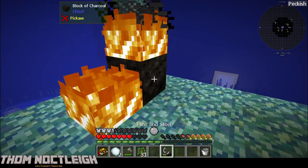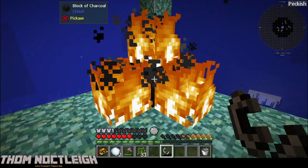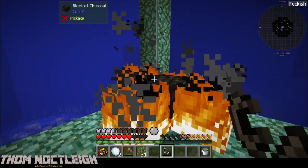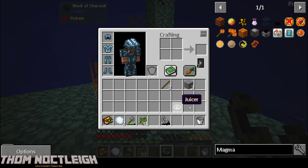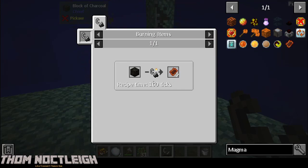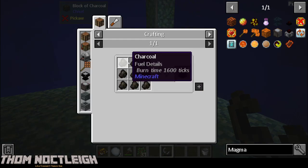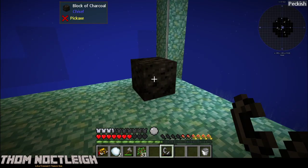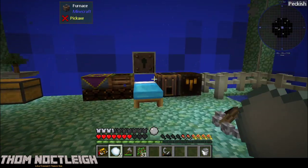Wait, where did it go? Why didn't it burn? Well, it's gonna burn one way or the other now. Holy crap - a block of charcoal. That's exactly what I just made. Burn time: 1600 ticks.